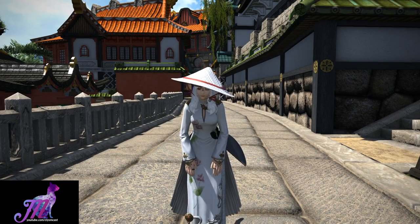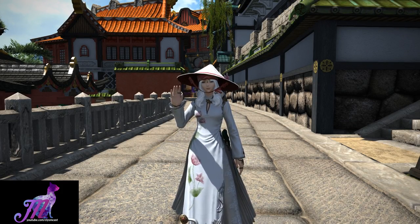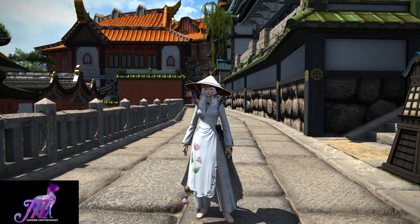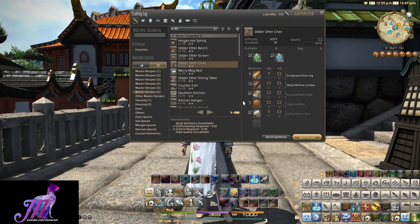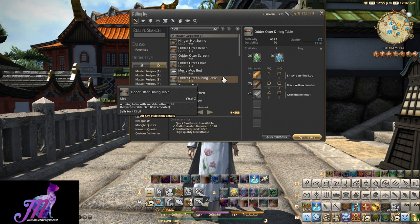Hello and welcome to another housing video for Final Fantasy XIV with me Mione. This time we're going to take a brief look at the Odder Otter sets, and this first item is the Odder Otter Dining Table that was added to the game in patch 4.35 with Heaven on High.